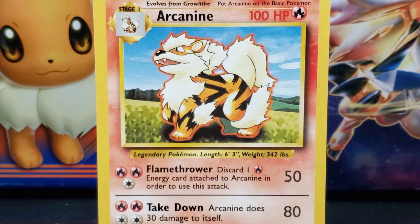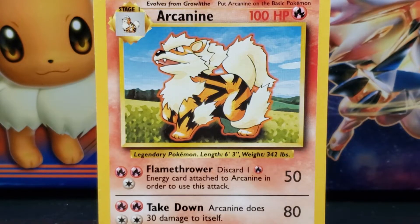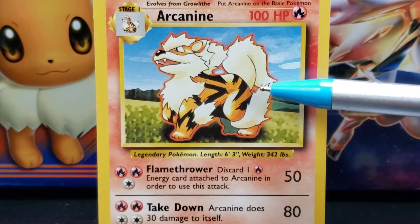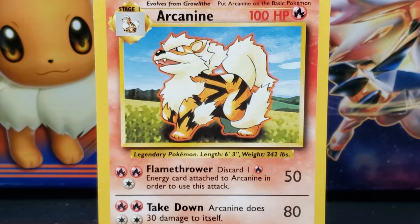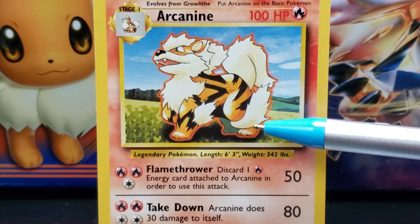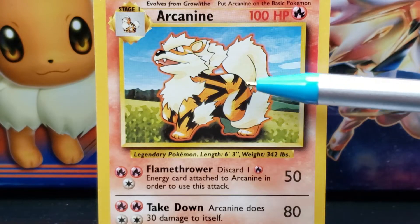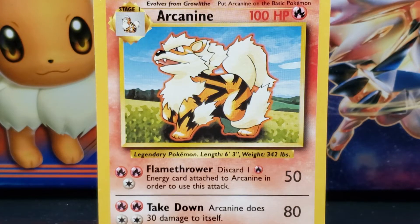On the elbows of the front legs is a long patch of cream-colored fur resembling the look of a flame. Arcanine's hind legs are thick and orange and larger than the front legs, with three toes on its paws. Wrapping around the ankles of the hind legs is a large tuft of long cream-colored fur resembling the look of a flame. Behind Arcanine is a big bushy cream-colored tail that extends upward halfway and then curves down.